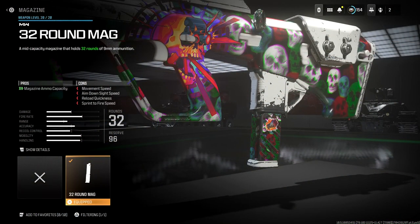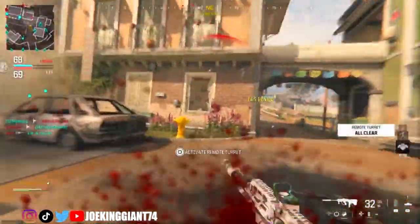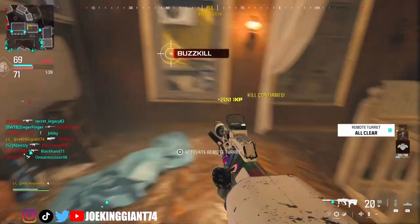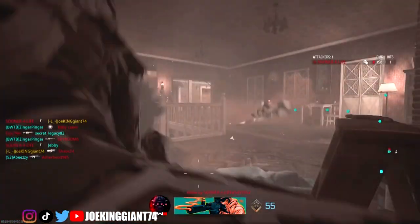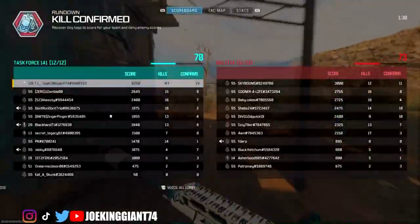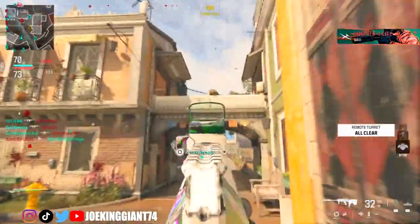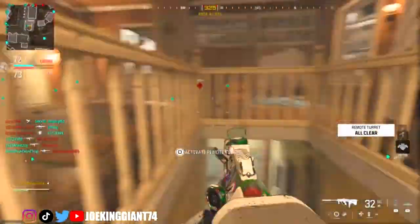The next one will be the 32-round mag. You can set it however you want, but I promise you guys the 32-round mag is very useful because you can keep shooting large hordes of enemies. If you think you can handle 25 bullets per mag, good luck reloading every 5 seconds, because you're not going to take out at least 3 enemies with it — you can barely take out 2. Make sure you add the 32-round mag so you can handle large amounts of enemies coming towards you.